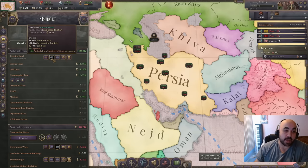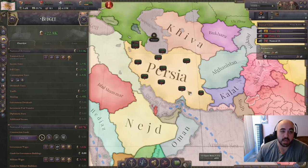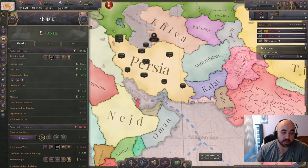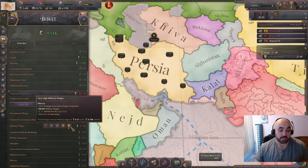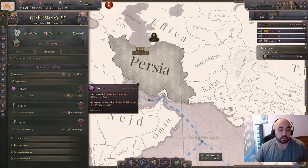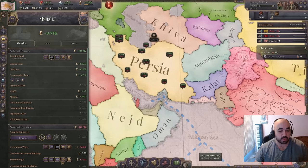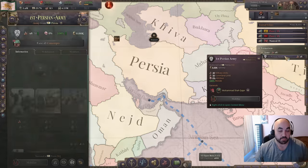Notably, the reason we have taxes at low is because this puts us over the 90% legitimacy threshold, giving us minus enactment time. Not relevant right now since we're not passing a law, but the loyalists from standard living increases are nice. We are going to very quickly look to increase taxes as our construction sector finishes. The military wages is almost always good to have high because it gives a little morale recovery, but as you get more morale recovery modifiers it becomes less useful. However, it's so cheap. We'll lower military taxes slightly since the military is a relatively large portion of our economy at 50 manpower.